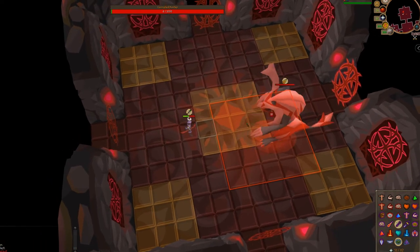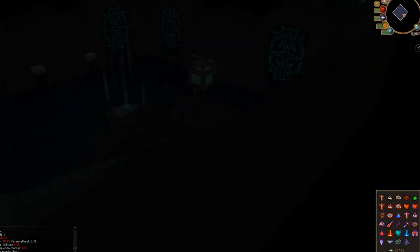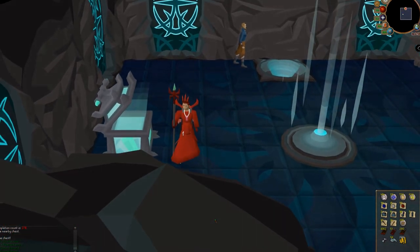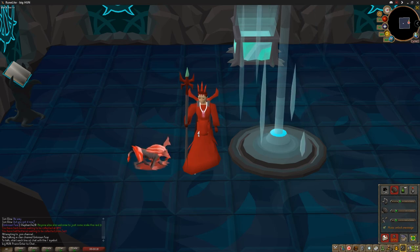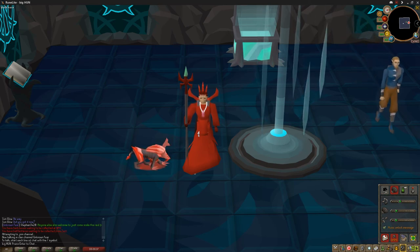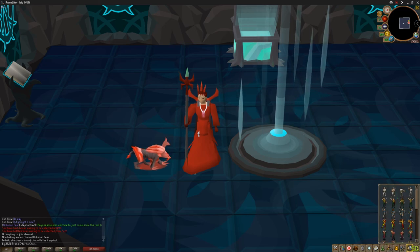When the Hunllef's health reaches 0, you have won. Congratulations! That was my corrupted gauntlet guide — I hope you guys enjoyed and learned something. This is how I do it, and I've done around 170 runs just like this. I've died around 70 times, but as long as I've done it twice as many times as I died, I'm happy. Good luck on your adventures, and good luck on getting that amazing pet — or even the blade. Take care guys, and see you in the next video.